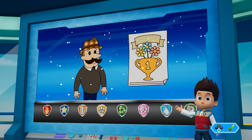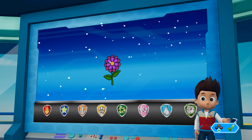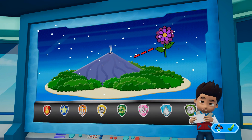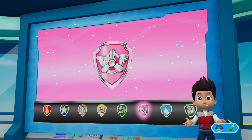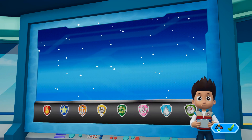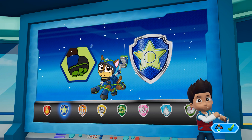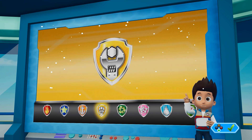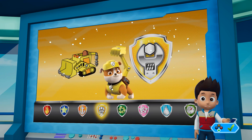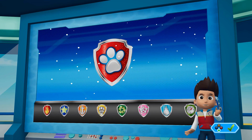We got a call from Mr. Porter. He wants to enter the Adventure Bay Flower Show, but the flower he wants only grows on Volcano Island. The flower should be easy for Skye to spot from high up in the air. Once we find the flower, Chase can use his Super Spy suction cups to get it. Rubble can use his digger to clear the path for Super Spy Chase. Paw Patrol, let's help Mr. Porter!